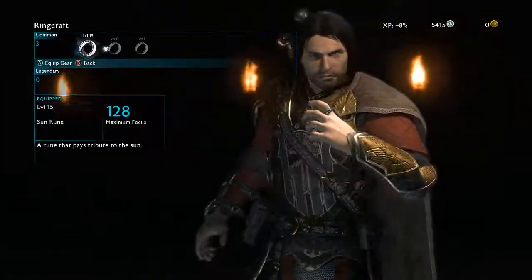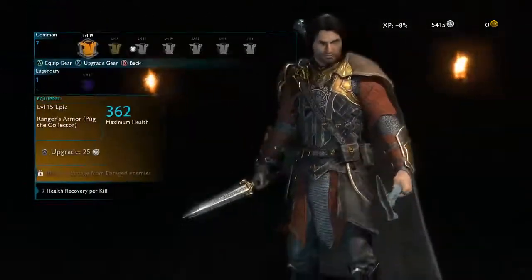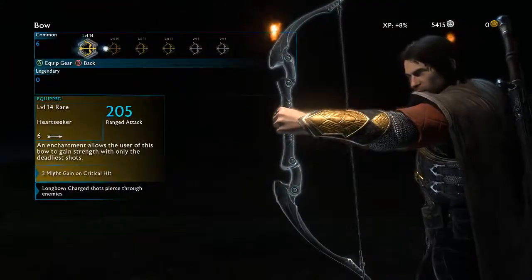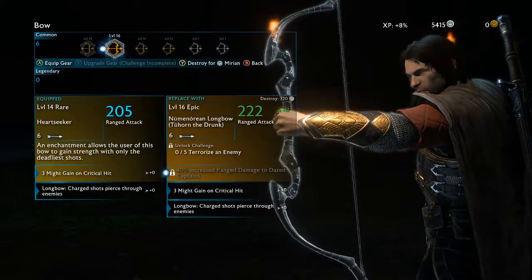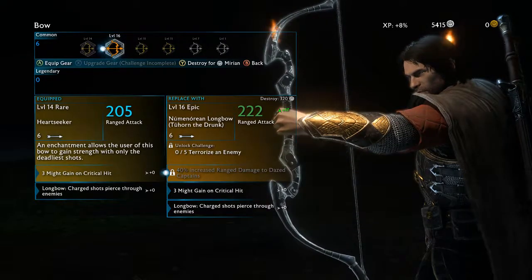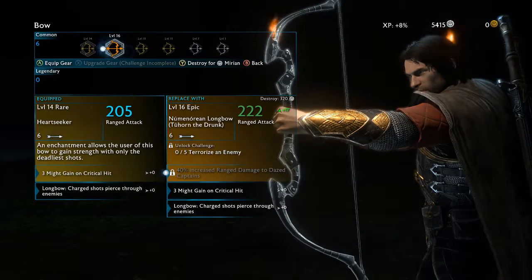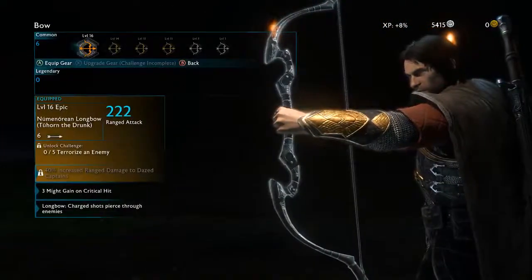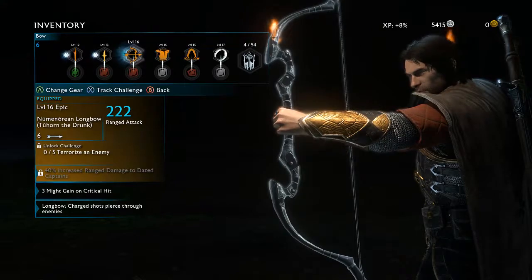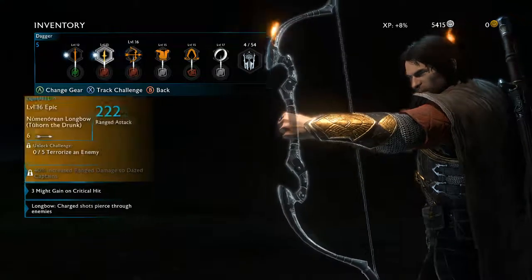Let me take a look at this new rune I got. Not really much. And this new chess piece? Bleh. Bow? Better, I guess. Wait, what? Oh yeah! Wait — what? Two-Horn the Drunk? Isn't that — oh no! Did he die?